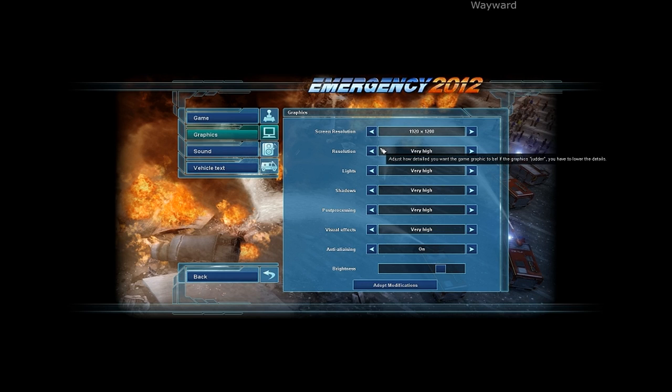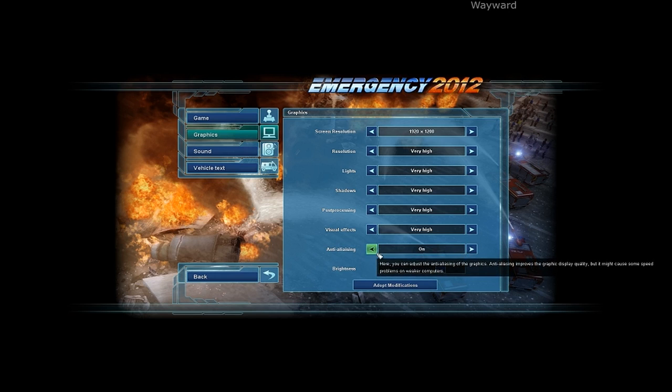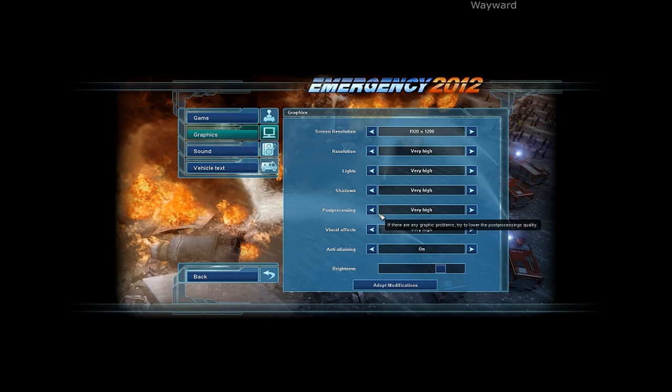That's detail, not resolution — I don't know why it's called resolution. Lights, shadows, post processing, visual effects, and on/off anti-aliasing. So you can't really choose what's going on there. There's a brightness slider.